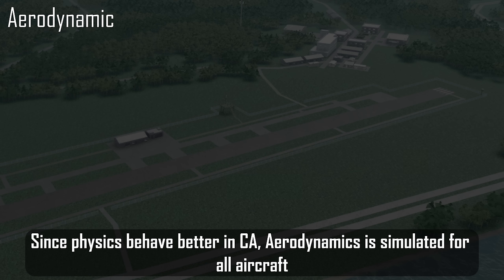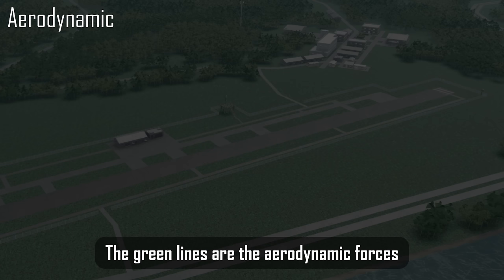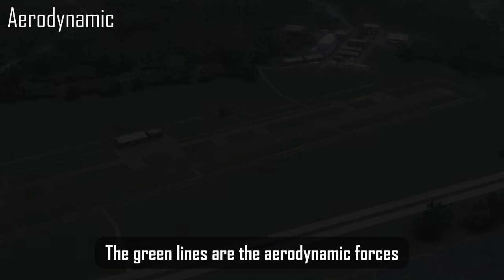Since physics behave better in CA, aerodynamics is simulated for all aircraft. Here are some videos of it simulated — the green lines are the aerodynamic forces.